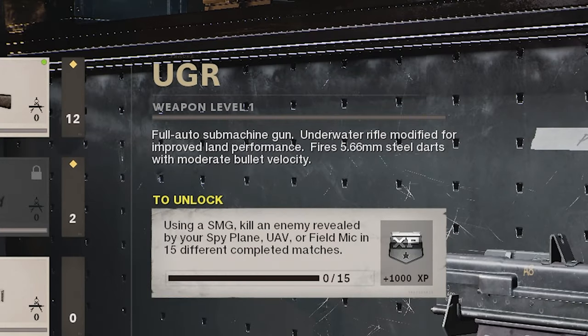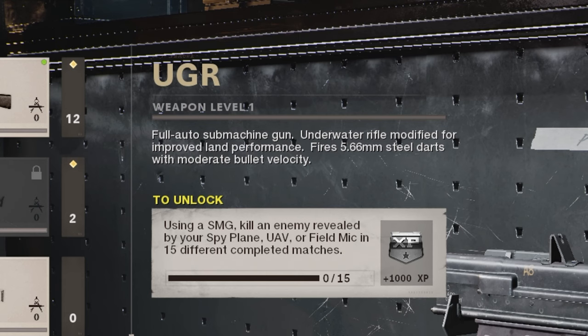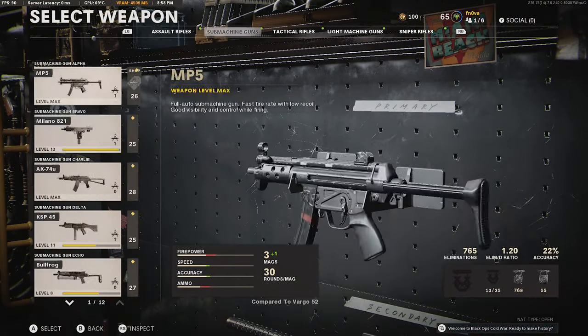Underwater rifle modified for improved land performance. Let me close my window real quick. Fires 5.66 millimeter steel darts with moderate bullet velocity. What the hell is this? This is like some kind of cooler nail gun. I'm gonna try it in a private match real quick.